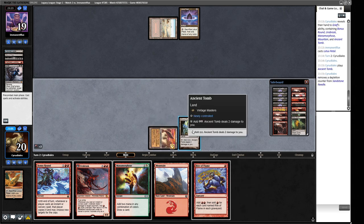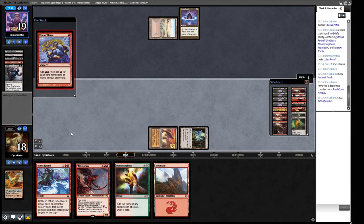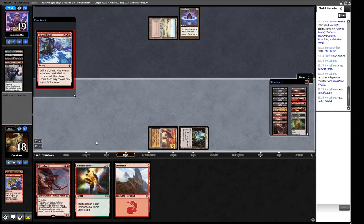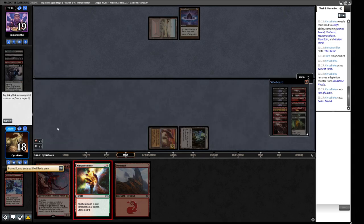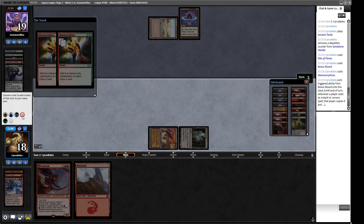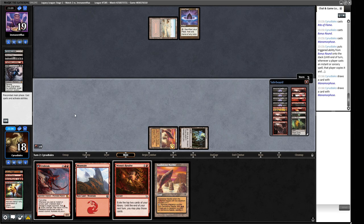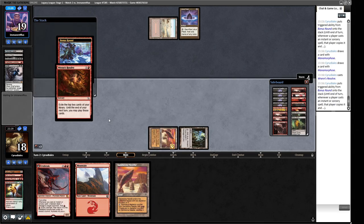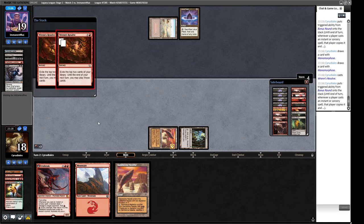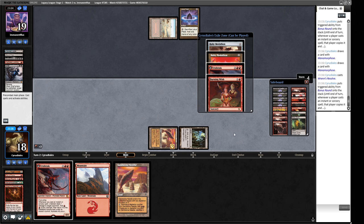We find another Urabrask and a Burning Wish. If we cast Burning Wish we get two copies but there's not much we can do with them right now since our opponent will disrupt with Grizzlebrand next turn. The Bonus Round is gone. We have no rituals available. I think the right play is to put the Medallion into play, keeping all these cards available for next turn rather than giving our opponent a load of stuff to discard.